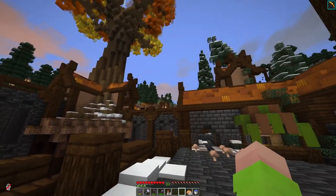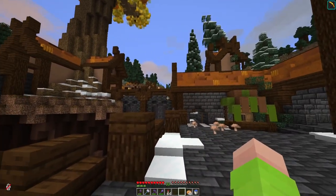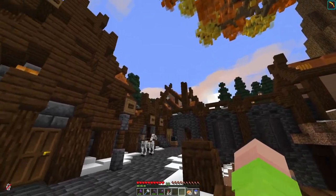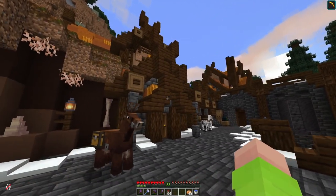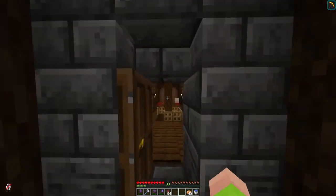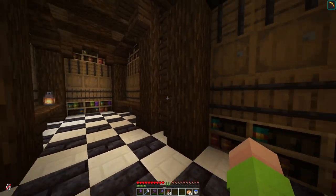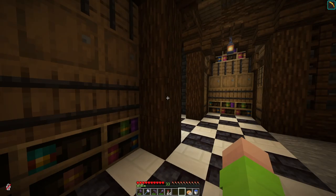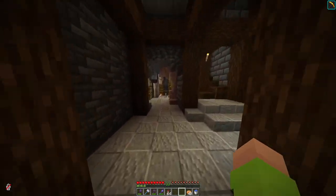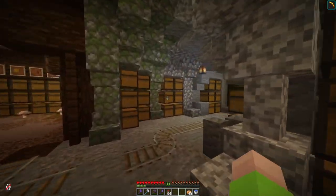Basically every building in this place is dedicated to storing and managing a specific type of block. For example, this one stores all the dirts and soils, this one down here does stones, up there is for woods. And I also want to make Stockholm as interconnected as possible — I'm trying to design with the idea that there's no dead ends. So through here connects straight into my stone building, where I do all my deep slate bricks, my stone bricks, all my stone cutter stuff, and then through here connects to the actual stone storage, which has a cave aesthetic and stores all of the individual stone types.